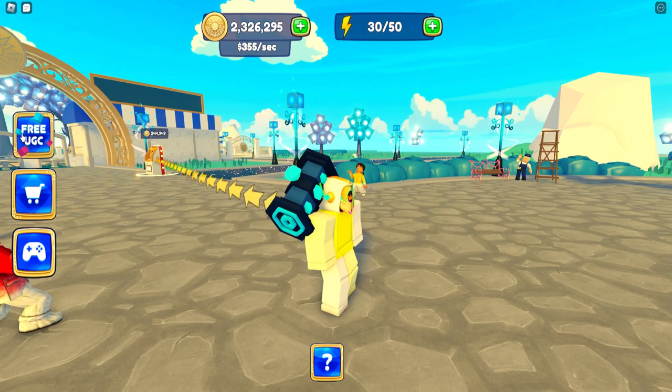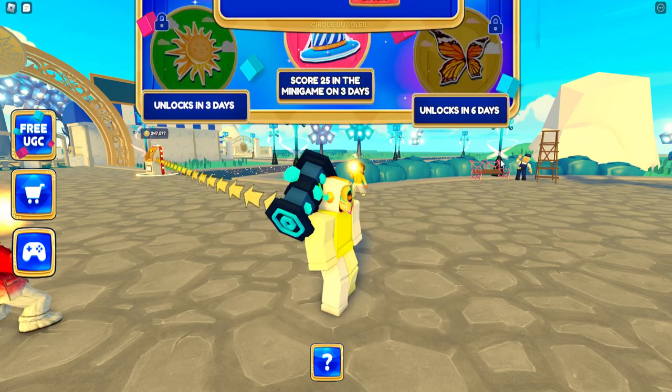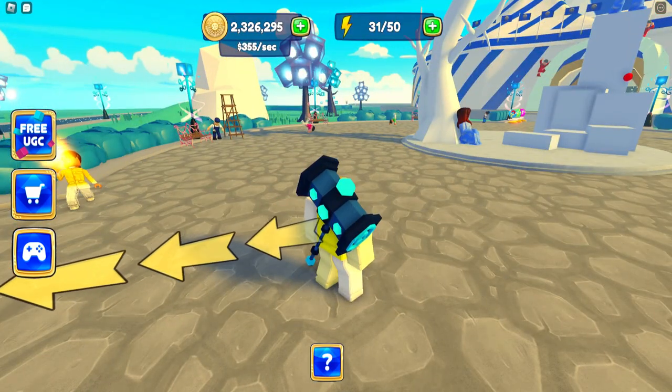Just make sure that before the third day, you already have 25 energy waiting. And that's it — within a couple more days we'll get the next locked item, which we'll do when we get there.